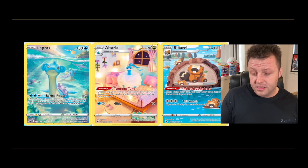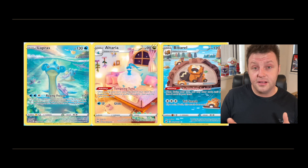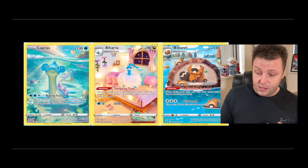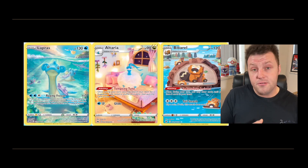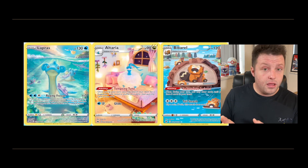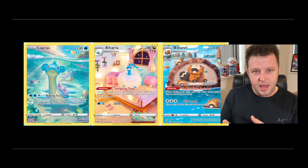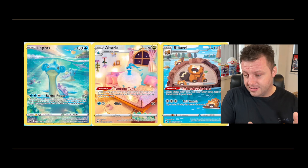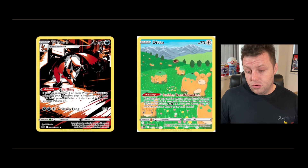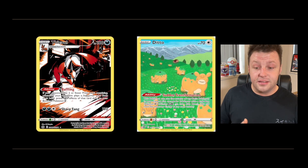Moving into the Glaring Gallery cards we already know from V-Star Universe — we get the English versions of Lapras, Altaria, and Bibarel. I actually quite like the Bibarel — it's cute with all the Bidoof in the background. The artwork is pretty sweet on that. All three are quite nice, but Bibarel is probably my favorite of the three.